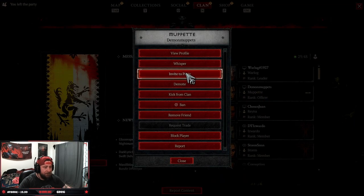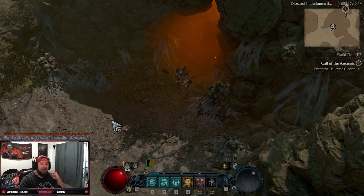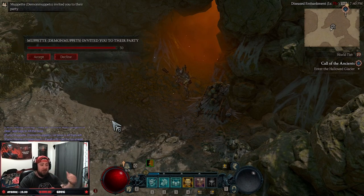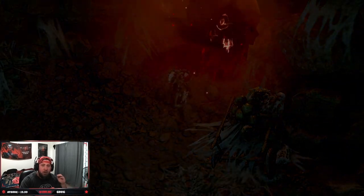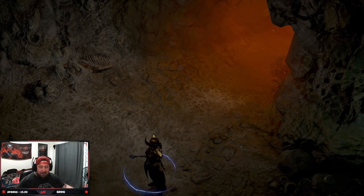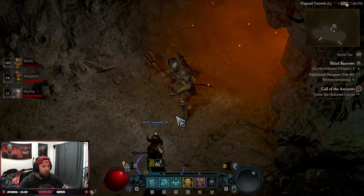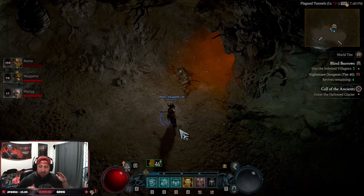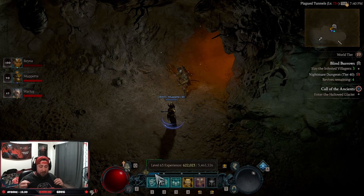He invited me in — see how the nightmare dungeon is still on the map, ready to go. We're going back in and the nightmare dungeon should be completely reset. Boom — the nightmare dungeon is reset with the same affixes, tier 40, ready to go. This is absolutely insane — just monumental for farming XP as well as leveling up your glyphs.